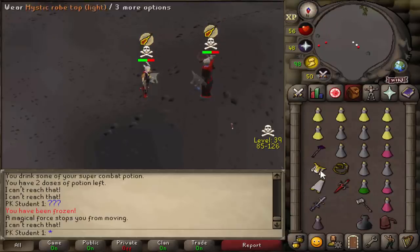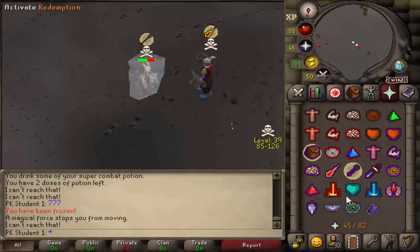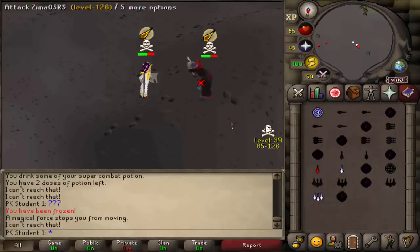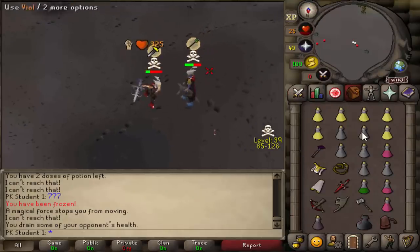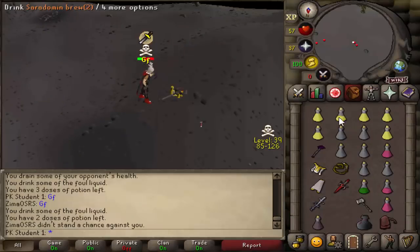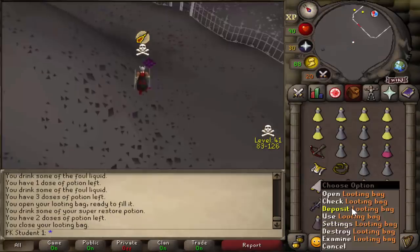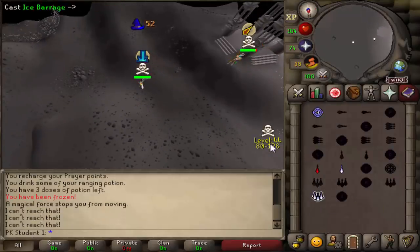Going for a freeze — nice. Going for another one — zero. Going for a bolt. Going for a blood blitz or something. There we go. AGS — dead. 72 for the KO. We finally got him dude, GG. Finally got the RNG that we needed, and that should be some good loot. Good fight man, let's pick it all up. Good fight to Zima — this should be a decent amount of loot. 2.1 mil actually. Yep, that's very nice. GG bro.